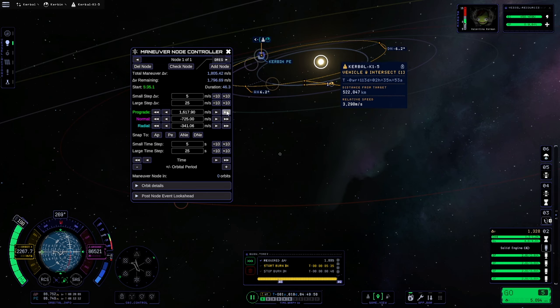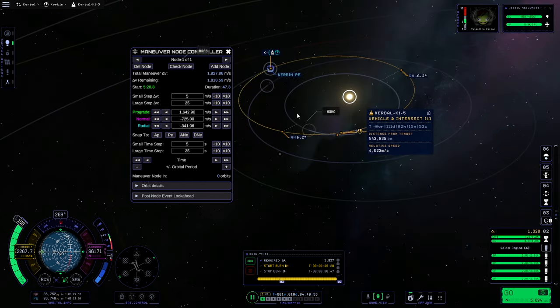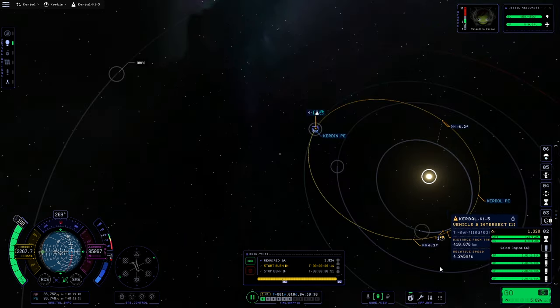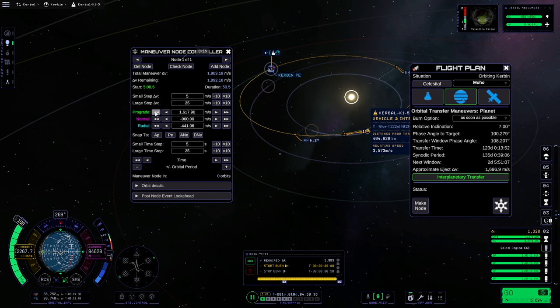Below those are tool sets that allow us to set the position and timing of our Maneuver Node. First there are some snap tools that allow you to snap your Maneuver Node directly to a cardinal point in your orbit. After that are your small and large time step values, denoted in seconds, with the exact same divide and multiply by 10. Right below that are the buttons that actually affect the time placement of your Maneuver Node — the single and double, or small and large, time steps — followed by the orbital period plus and minus. We had this in KSP1 but it is not there at the moment, and this is the only tool I know of that we can add or remove orbits from in KSP2. Maneuver Node Controller is perfect for making very precise adjustments, and with you not having to keep your Maneuver Node selected and using the handles, it allows you to make adjustments while your Maneuver Node is not even in view.